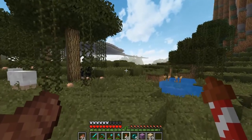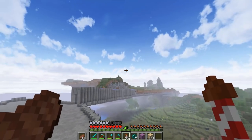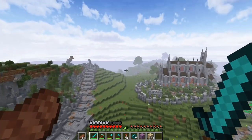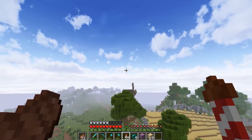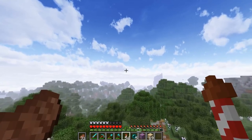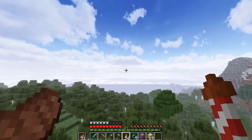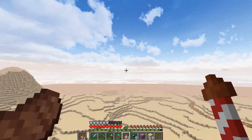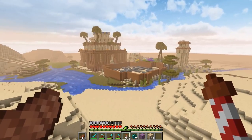I found another witch hut over the edge, but we're not working on that today - we'll probably make a farm for it in the future. Today though, I want to address a problem I've had for a while: I haven't been able to find a good way of storing resources. So today we're going to be tackling a storage room. I like to keep all this stuff back in Papyrus so we can have it all in the same general area with our farms and automation things.